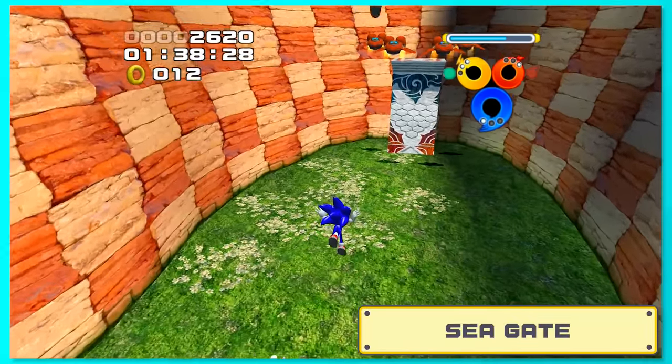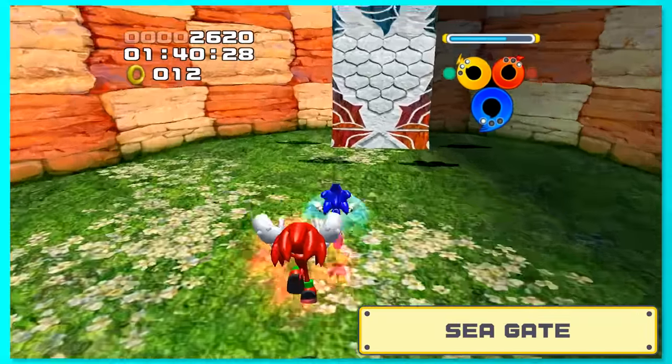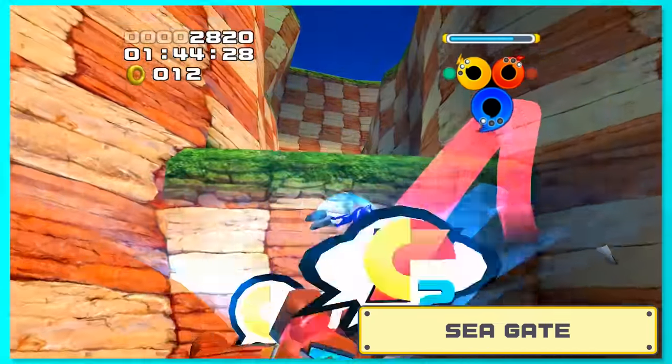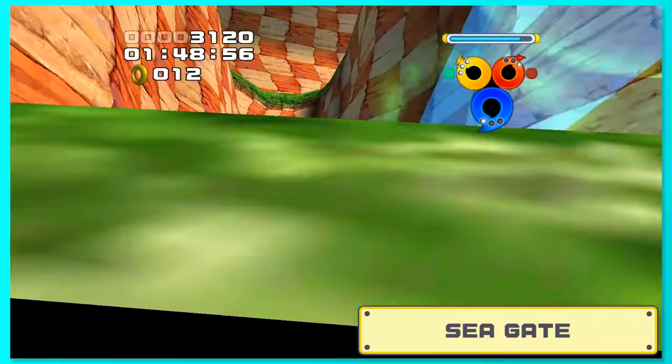Next, we have these flapper enemies, which normally you'd use Tails to destroy, but thankfully Sonic can just use his tornado jump to not only take care of the baddies but also get the necessary height to move forward.